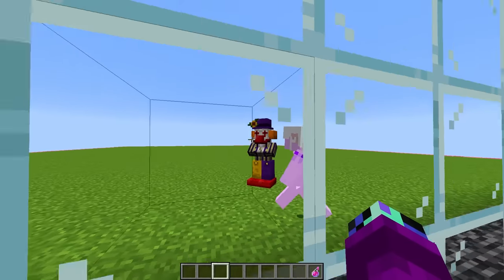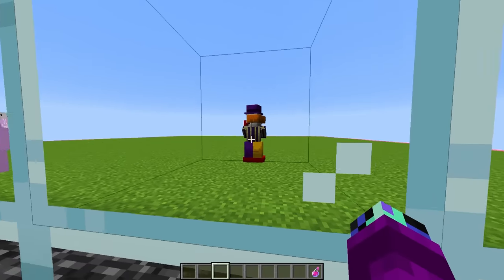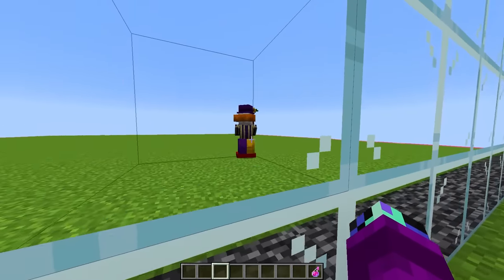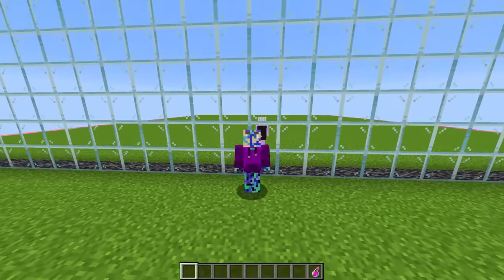Is that a horror clown thing? Oh my gosh, this thing looks super scary. I did not expect a villager to turn into such a scary mob. I guess Rainy did a good job choosing a villager for his first mob. Rainy's mob over there looks extremely creepy, so we're going to need something extremely scary to take it out.